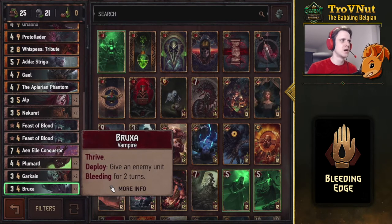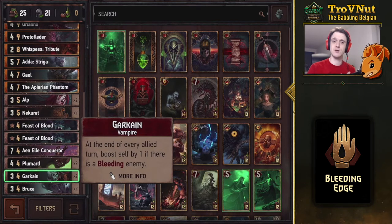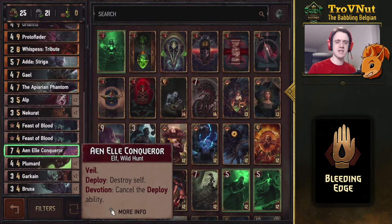The first vampires are four-provision bronzes. There are two Bruxas — both have Thrive, and on deploy they give a unit bleeding for two turns. Thrive means that every time you play a unit higher in power than the Bruxa, she boosts herself by one. Next is the Garkane, a vampire that boosts himself by one at the end of your turn if your opponent has a bleeding unit on their board, which should almost always be the case. Then there's a double Plumert — four power and two bleeding, and with the bonded ability you get four turns of bleeding instead. This is a devotion monster deck, so the Enel Conqueror is included for a nice seven points at four provisions.